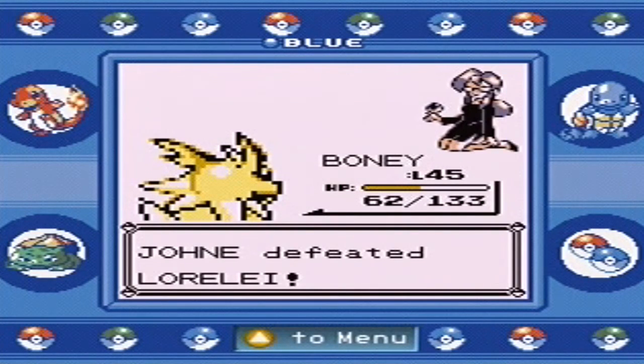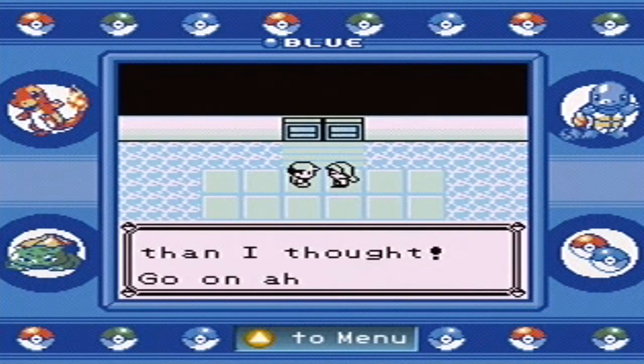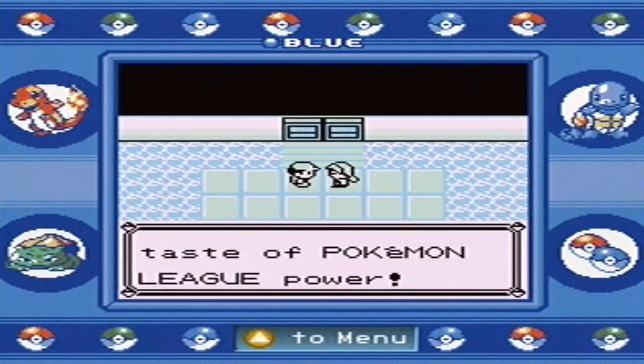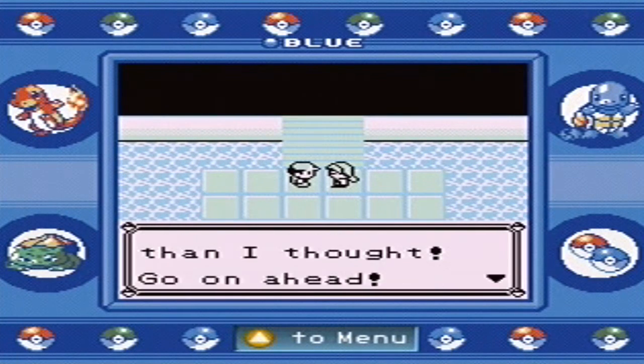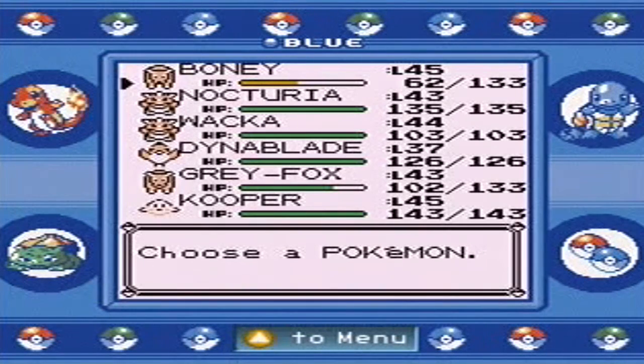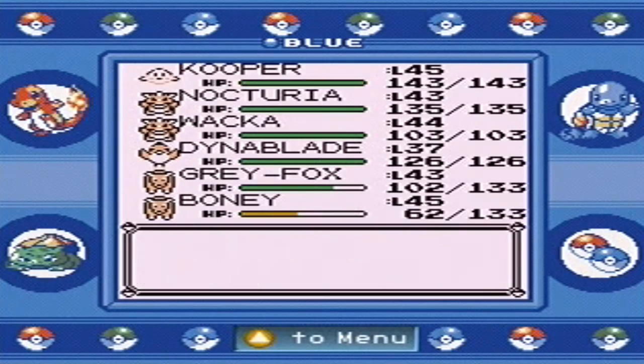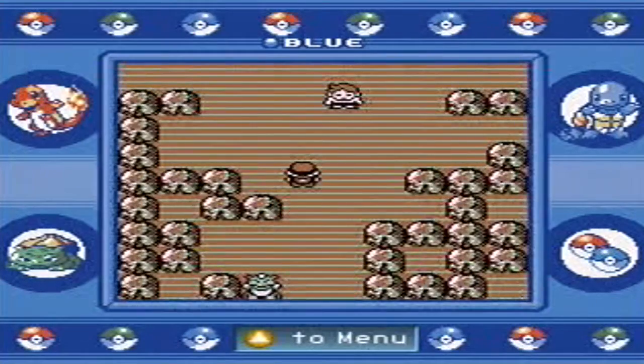Lorelei says: 'How dare you! You have better than I thought.' So we've defeated her — she was very easy, actually, for Boney. I kind of planned this team around beating the Elite Four, so I'd have super effective hits on pretty much every single member. Although I am pretty low-level coming in here, but whatever.